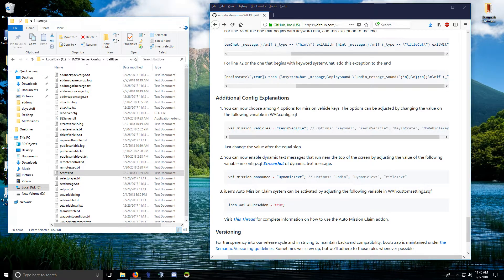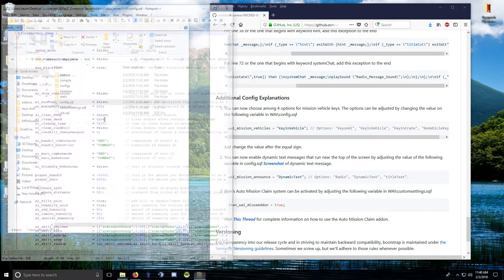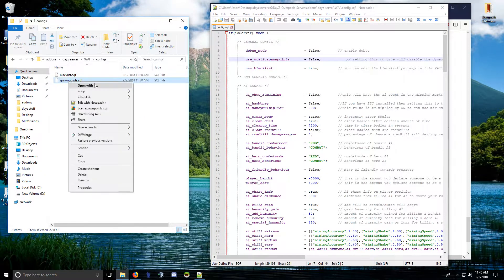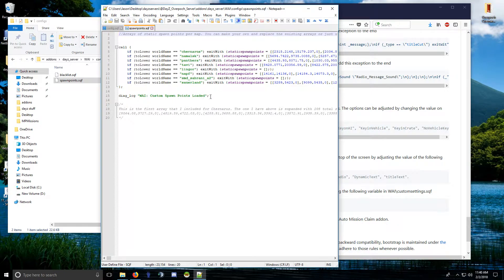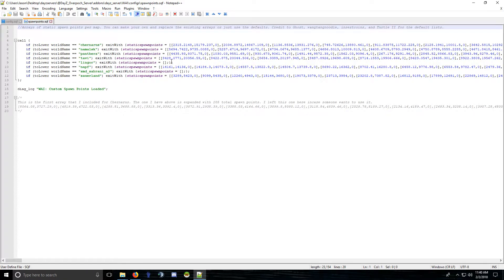Go back to the server PBO and open the wicked_AI folder, then open config.sqf — everything is configured here. If you want to use the static spawn points option, turn it to true. That's a list of your own defined spawn points rather than the dynamic system, which is inefficient. I've included an array with 205 spawn points spread across the map, but if you know how to get XYZ coordinates with an admin tool or the editor, you can add your own.